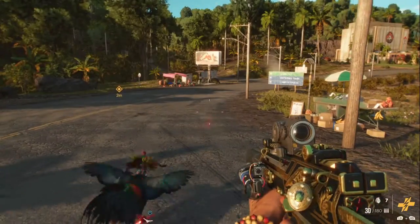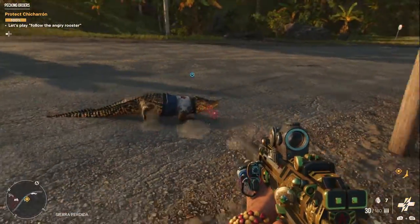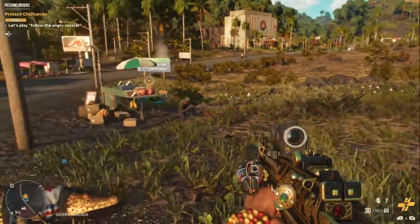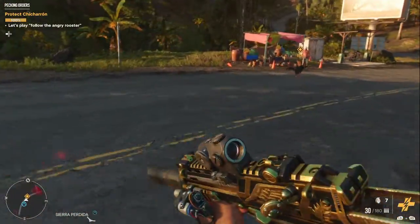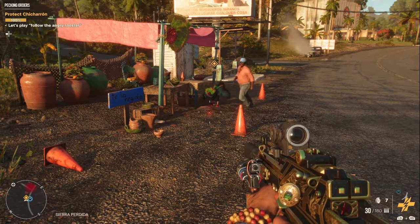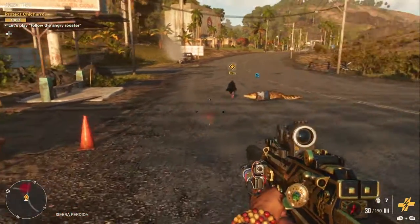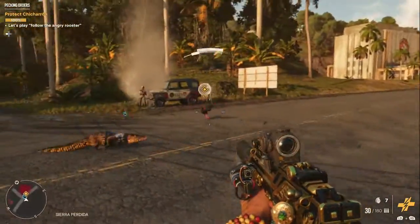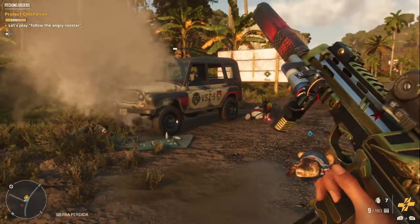Alright, let's go. We are ready to rock and roll. Whoa! Where are you going? What's he doing? He's going everywhere, going crazy! Does he want me to go around in circles too? You see that vendor here? Killer chicken! Sorry buddy, I guess Chicharron doesn't like this. He's just one mad rooster — that's all I have to say. One mad rooster. He just goes so fast, I can barely keep up with this guy.